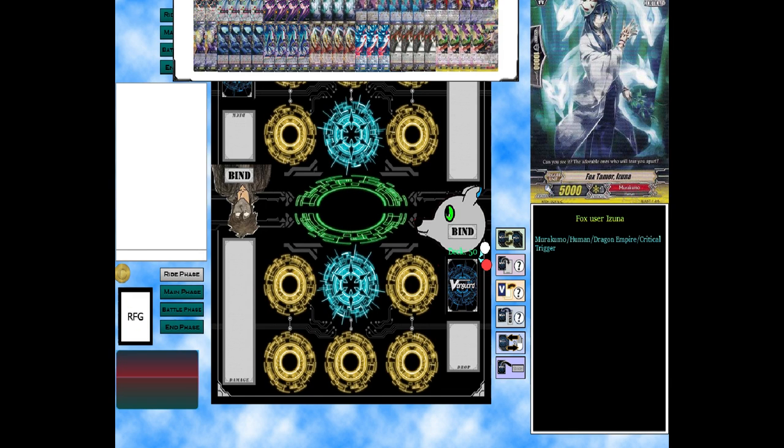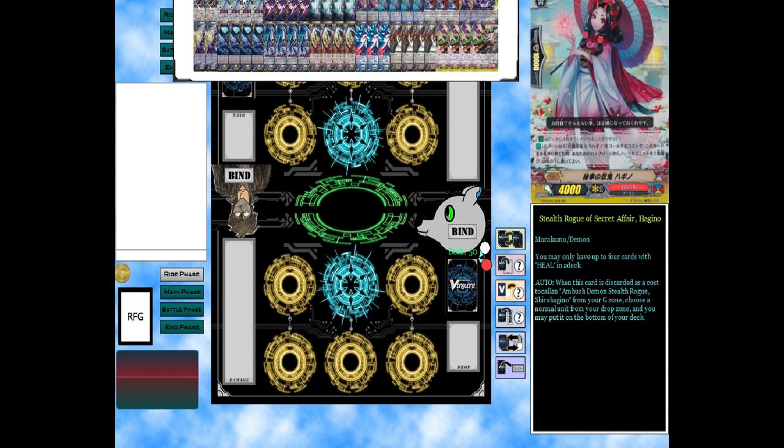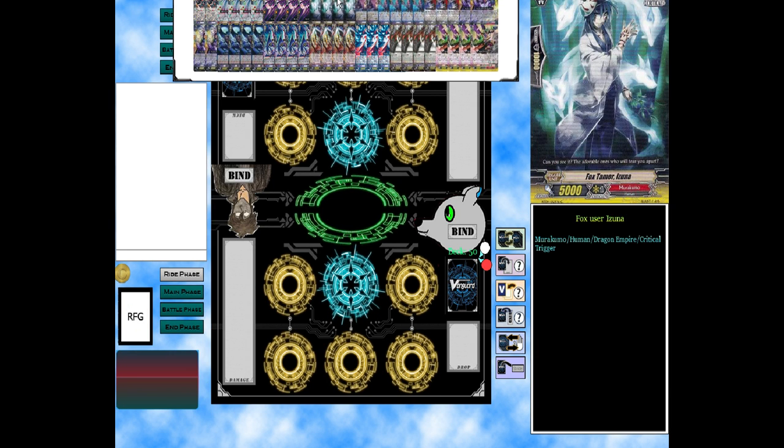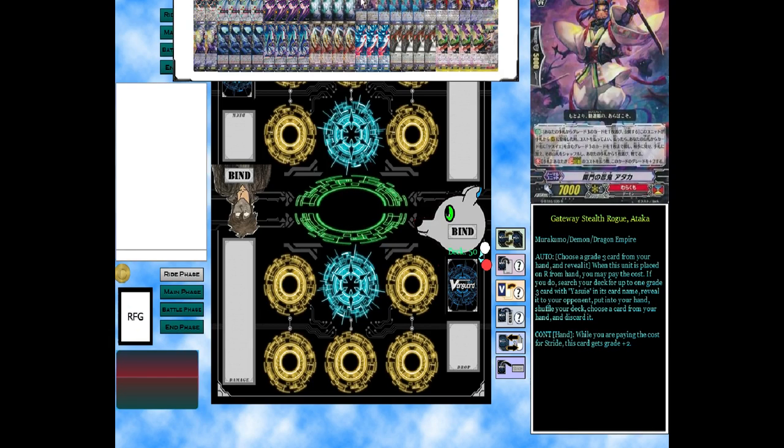We run Fox User because there's no other unit I really decided to run for these triggers. We do run 12 triggers... actually we run more than 12 — they're just hiding at the back. We have the stand triggers, and gateway Stealth Rogue, who is stride fodder and searches out for another unit.